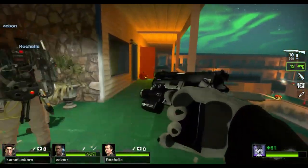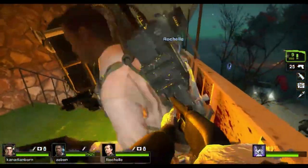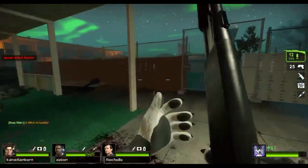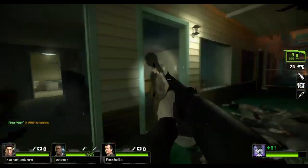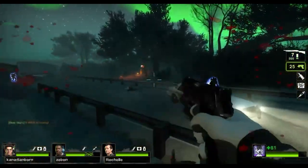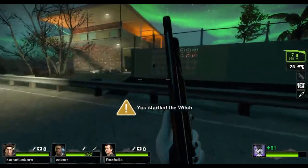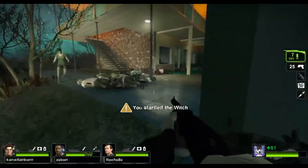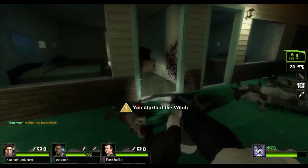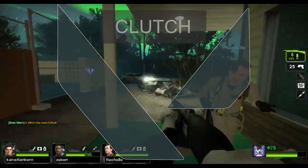That's a fake witch. Wait, what are you gonna see? That was a real witch, wasn't it? Can't run fast enough — fucking zombie move! See, we clutched it, we clutched it.